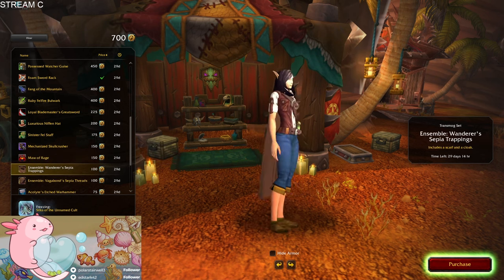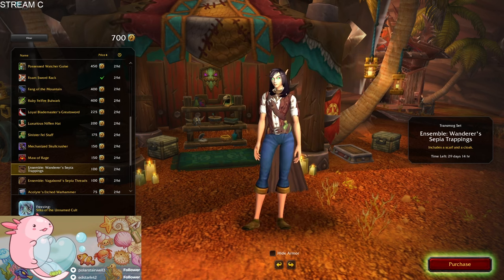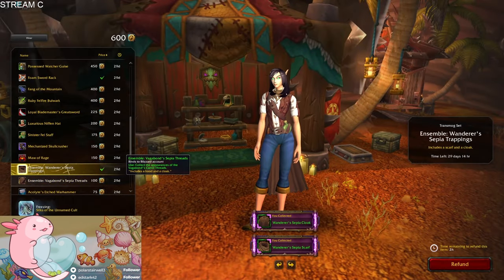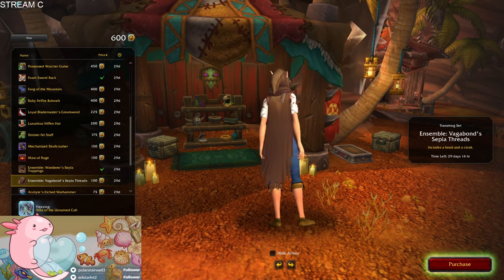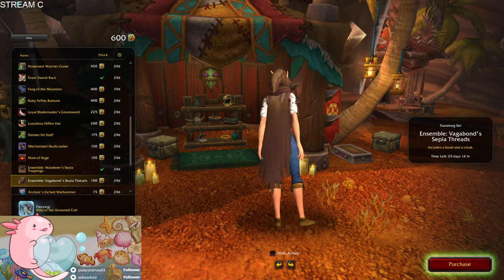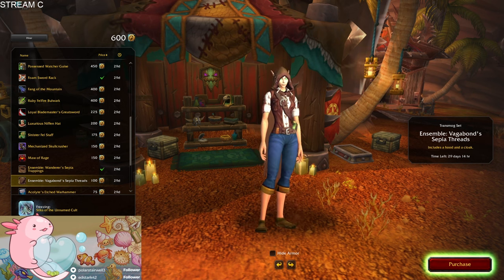Oh, here we go — ooh, actually this goes well with my set. I always buy these, so that's an easy one for me. The other ensemble — I don't normally buy this one, but the fact that it's brown... okay, 100.